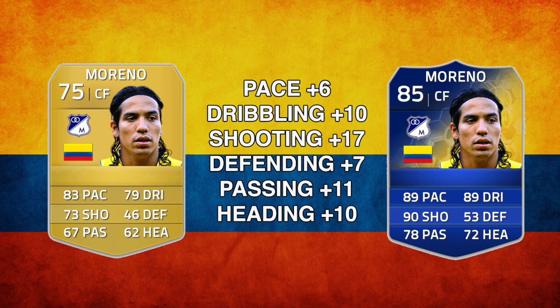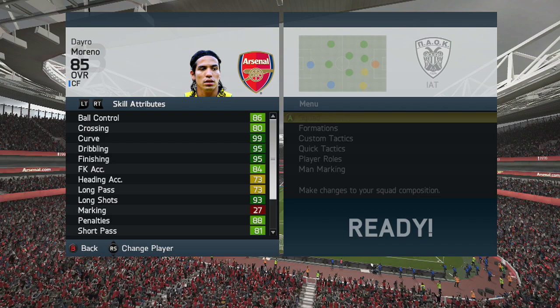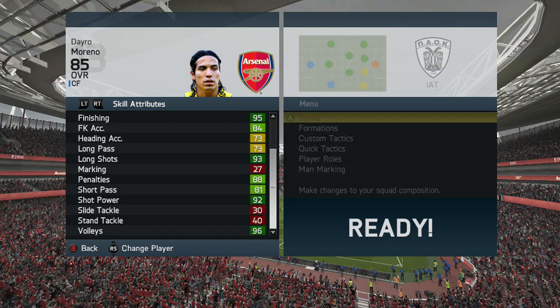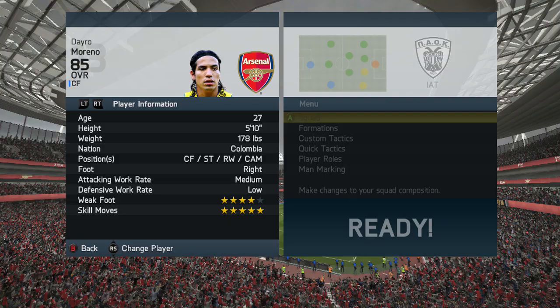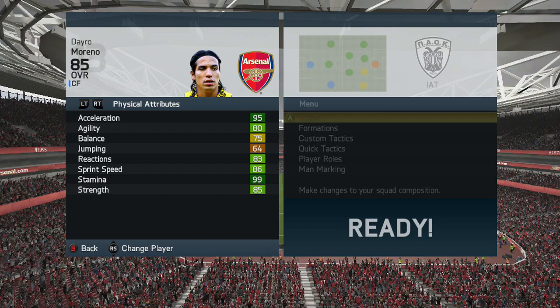On his in-game stats you see lots of dark green there — long shots 93, curve 99, dribbling and finishing both at 95, which is decent. This guy is an attacker, which is fantastic. 92 shot power as well, so you know he's going to be able to finish when he gets into those positions. He can play as a centre forward, winger, striker, or CAM. Look at that — 85 strength is decent, 95 acceleration which is absolutely outstanding, and 86 sprint speed as well. So this guy is going to be rapid.